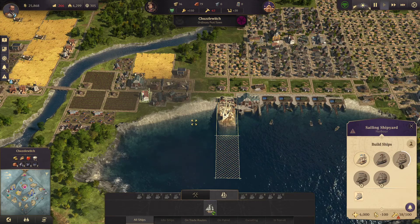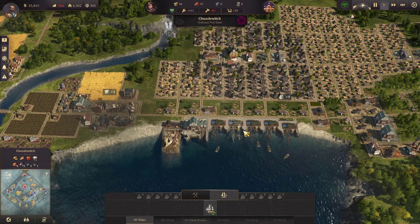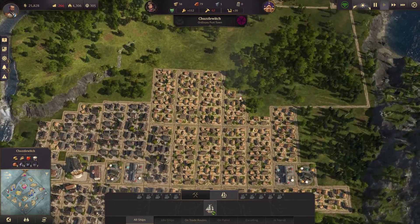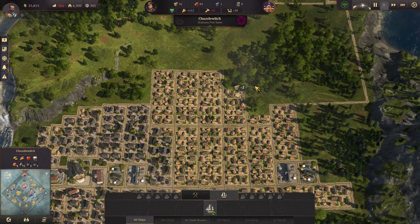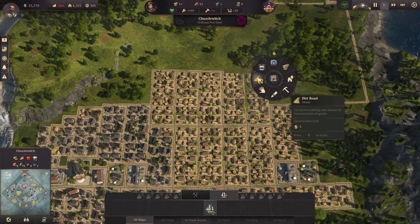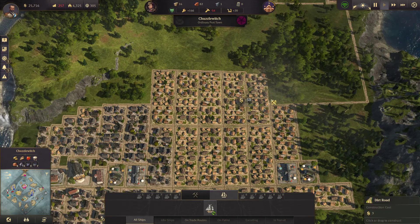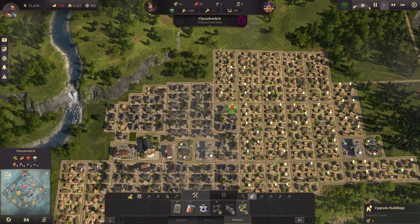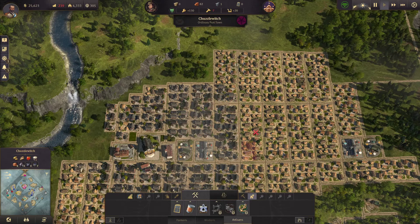I'd imagine if we built another shipyard it would halve the time — but we can test that theory another time. Let's build some more farmers' residences, build this up slowly but surely. We've got 169 more farmers than we need, so we can upgrade a few into workers because we need the workers. Four more workers and we're there.